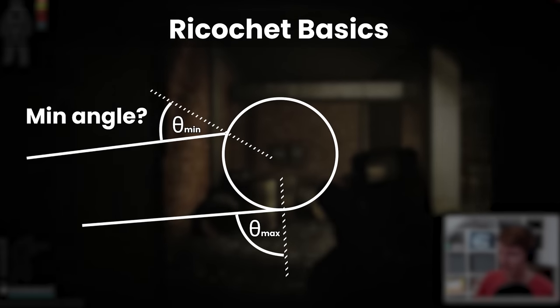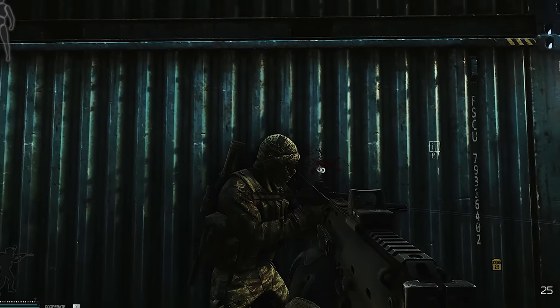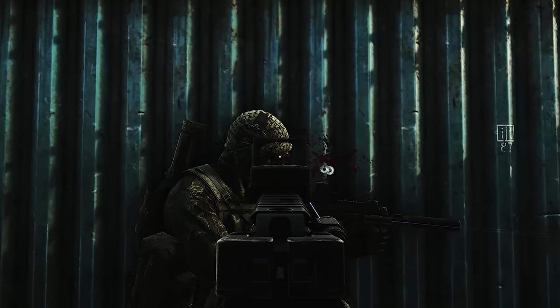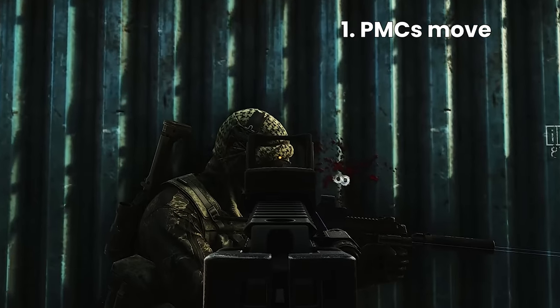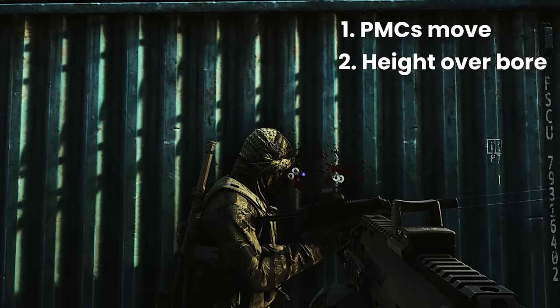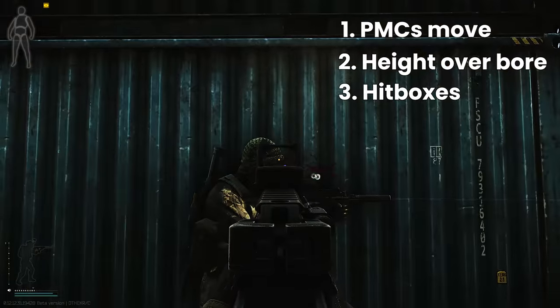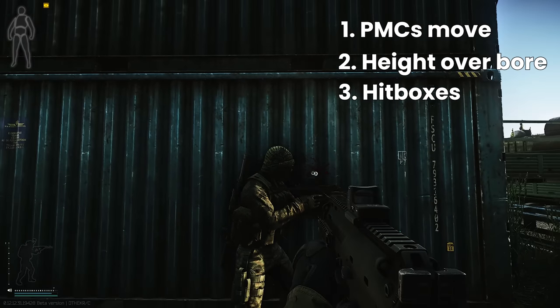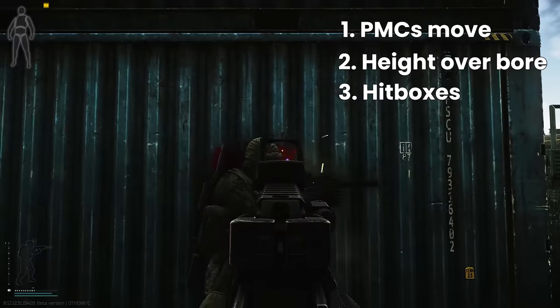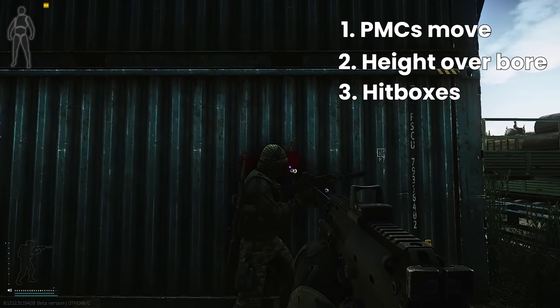This makes sense intuitively, as shooting a surface straight on versus shooting it at a very small angle gives a very different result in the real world, but getting a constant angle in practice in Tarkov is not easy. Firstly, the character models shift around as they breathe. Secondly, the bullets come out of the barrel and not through the sight, leading to height over bore issues if you're close. Thirdly, the hitboxes for our PMC's head is just a sphere, and it's the same regardless of the helmet, armor, or face shield that you're wearing, which makes it hard to know exactly where you're shooting.